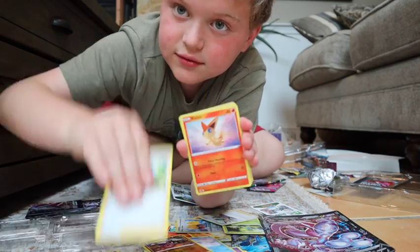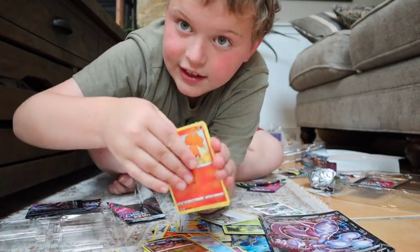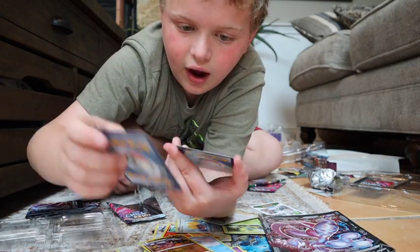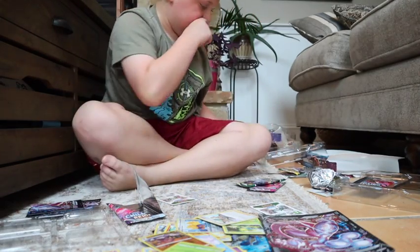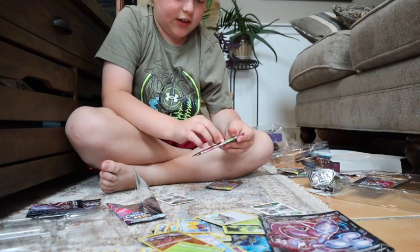Energy. Trainer. Patini. We got... what the heck is that? Looks like an ugly spider. We're doing the Fusion Strike next pack.